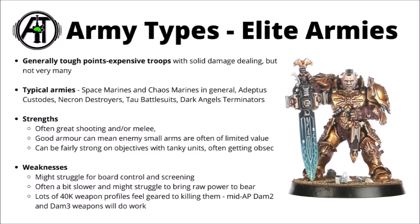First up, and really quite common within 40k, are fairly elite armies. Generally speaking, tough and points-expensive troops with solid damage dealing, but usually you don't get very many of them to compensate. In general, just about every Space Marine and Chaos Space Marine list will fall under this remit, plus particularly armies like Adeptus Custodes, maybe Destroyer-heavy Necrons, Tau Battlesuits, and the very Space Marine Terminator armies like Dark Angels. There's a whole load of big and stompy units with quality damage out there.